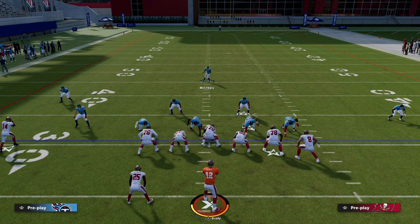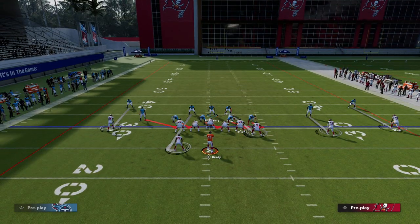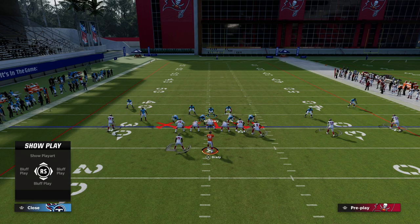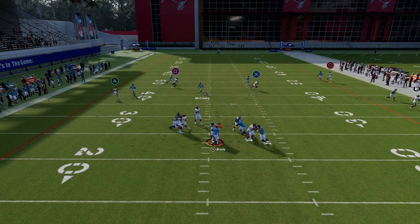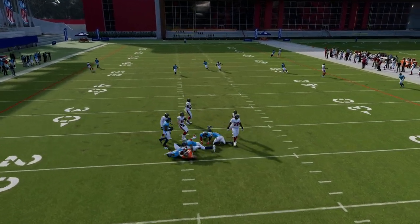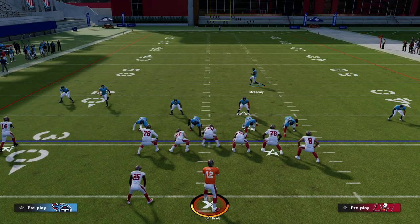If you want to make the pressure a little more consistent, all you need to do is crash your defensive line out. Then come down in the same spot, just trying to get the center's attention at the snap of the ball. Once you get the center's attention, as you can see, the pressure absolutely screams at the quarterback.